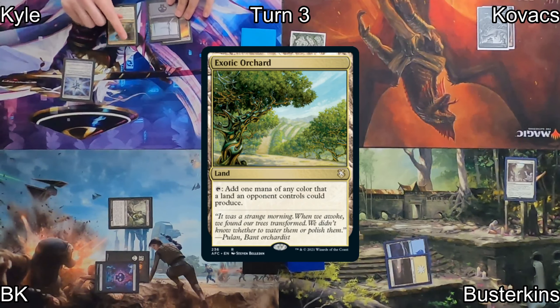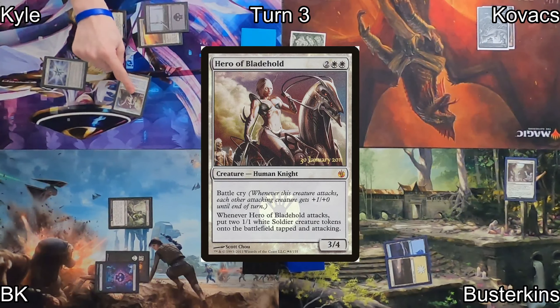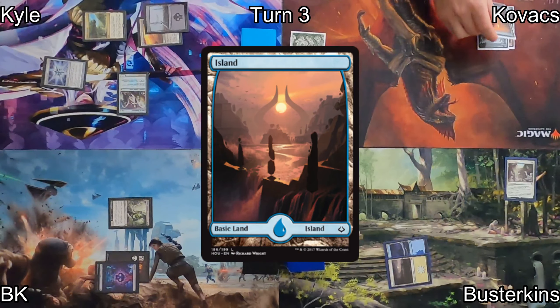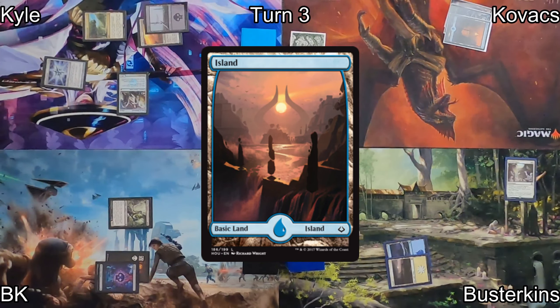I drop Kovacs to 39. On to Kyle's turn, he plays Exotic Orchard as his land and then he casts Hero of Bladehold, which I heard is pretty deece. He passes the turn back over to Kovacs, who plays an Island as his land and then casts Urza's Incubator, naming Dragon, reducing the cost of all of his dragon spells.